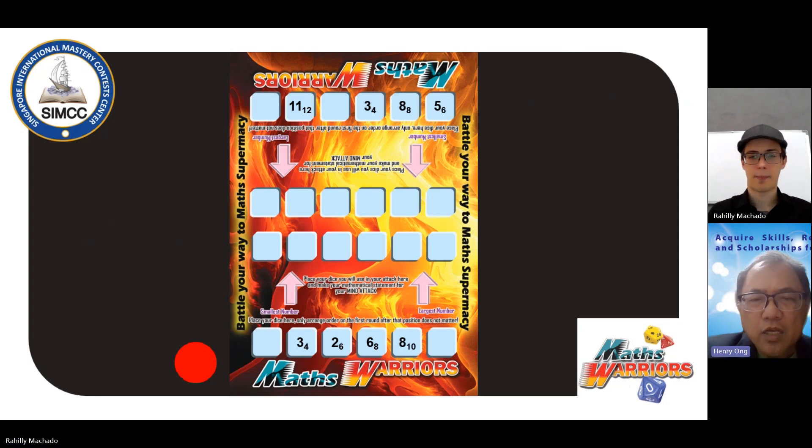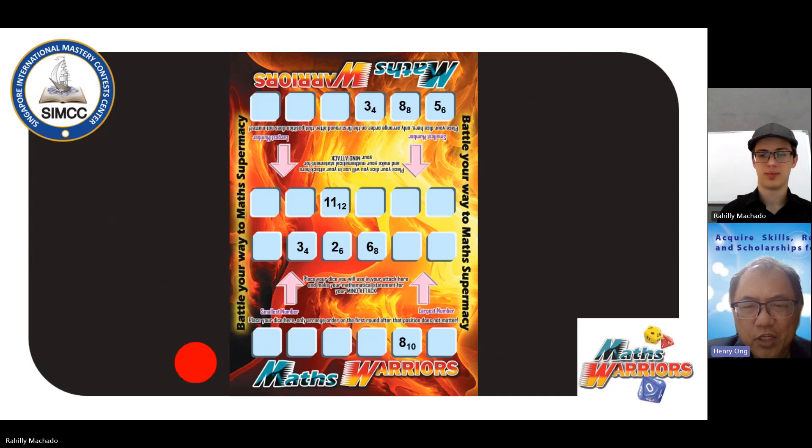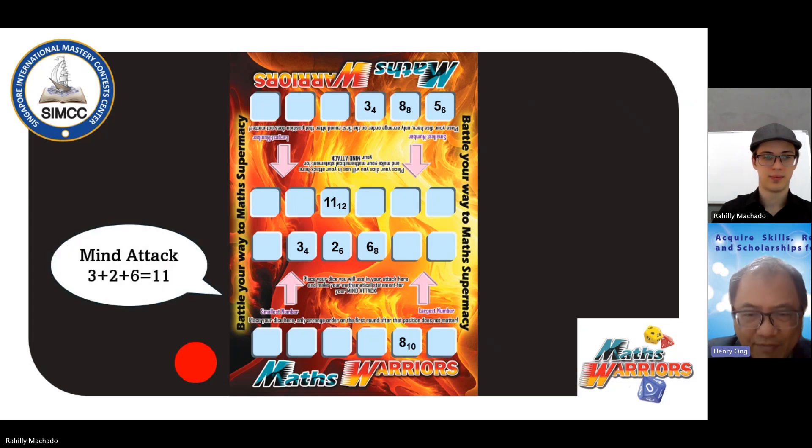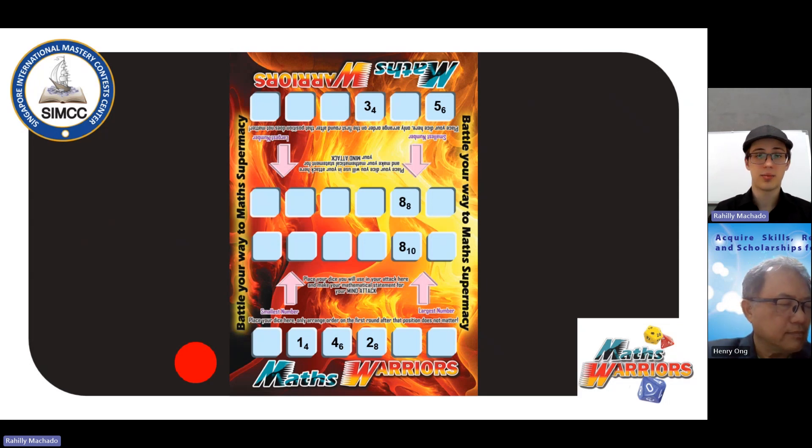Now it's my turn. I'm going to attack my opponent's 12-sided die before it gets very dangerous for me, using three dice: two plus three plus six to get 11 — a mine attack. Now my turn: I need to remove the 10-sided dice before it gets too dangerous. I can perform a strength attack using my eight-sided dice. Remember, the strength attack can be used when you have the same values, except for the secondary rule of the red chip, but we'll cover that later. I remove his dice and reroll mine getting a six.